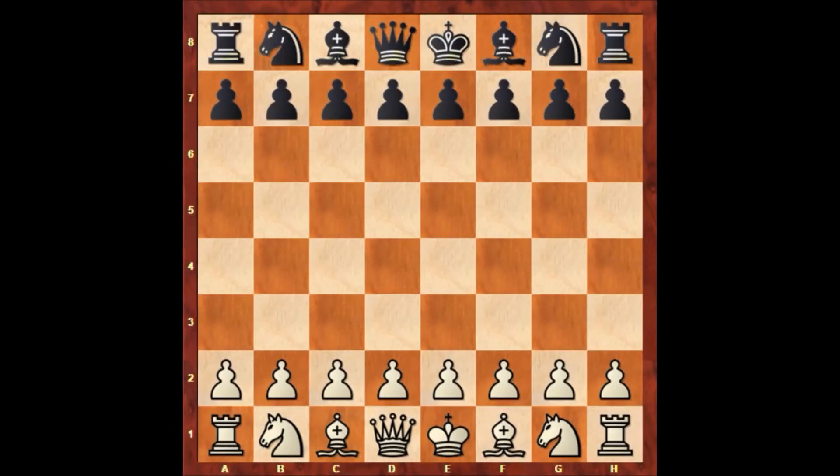Hello everyone, and let's check out another exciting chess game from the history of chess. In this game, white is Howard Staunton and his opponent is a player with no name. This game was played in 1841 in London, England. Let's check out how this game went.